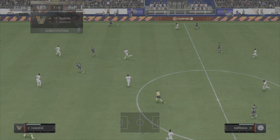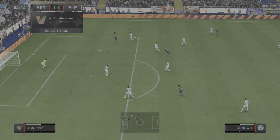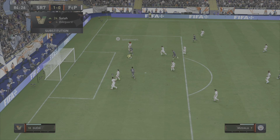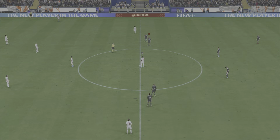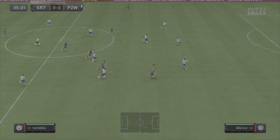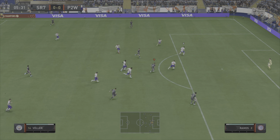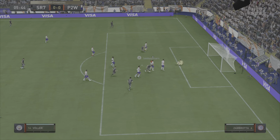Bale finds Rafinha, Rafinha finds Osiman and Musiala does very well, great run made from him. Once he's in that position, he's not going to miss - takes a touch and finesses it beyond the goalkeeper, once more on the 4-star weak foot. Good running from him, great awareness, knows where the space is, drops into it, curls his run in behind the defender and tucks away the chance.